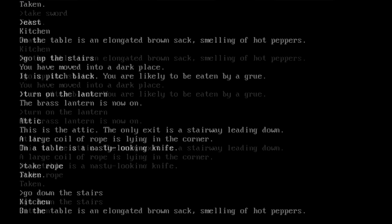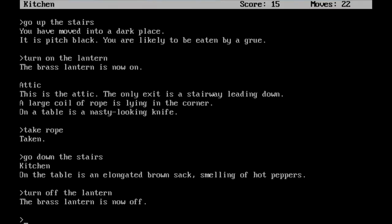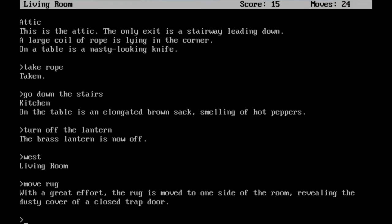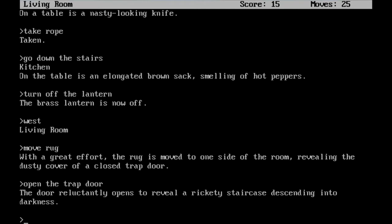I'll go down the stairs again. Turn off the lantern. You want to make sure that you turn that brass lantern off from time to time — otherwise things are not going to work out well for you. Let's go ahead and head back west, back into the living room. Move the rug. With great effort, the rug is moved to one side of the room, revealing the dusty cover of a closed trap door. This doesn't sound good. But let's open the trap door. The door reluctantly opens to reveal a rickety staircase descending into darkness.